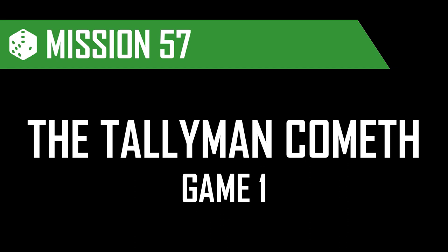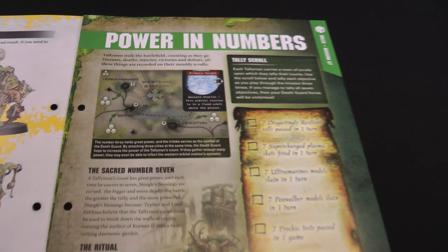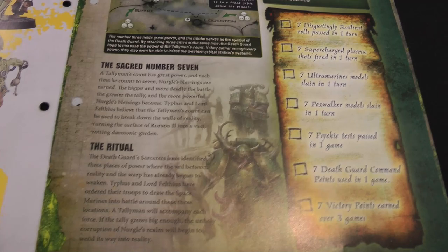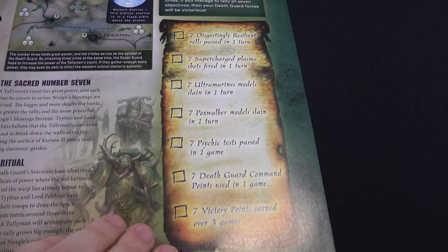Heading into our mission for this issue, we've got some fiction and background. The Death Guard place great value in the number seven, as it is the number of the Chaos God Nurgle. They're conducting a ritual across three separate ritual sites to try and corrupt an orbital station above them — by doing things in sevens, creating enough warp energy to corrupt it. It talks about Typhus and Felthus' plan to turn the area into a garden of disease in the name of Nurgle, and there's a tally scroll with objectives to complete over three missions.